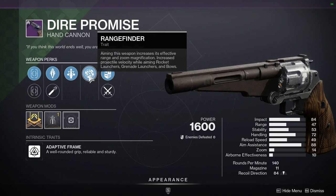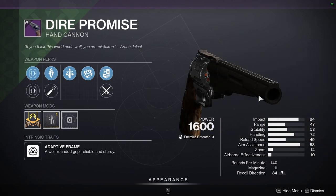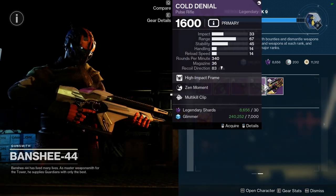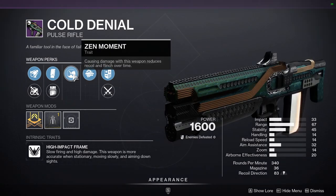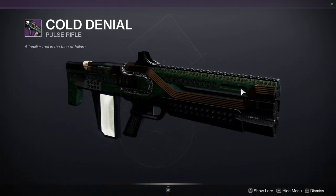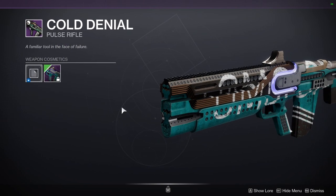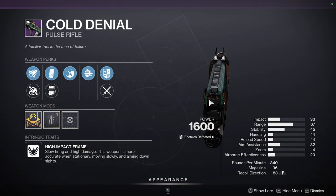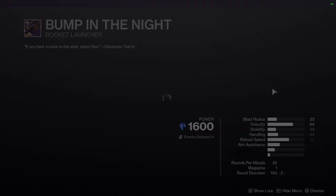If Dire Promise had a damage perk instead of Rangefinder I would say get it, because Triple Tap for PvP means you're reloading less. Cold Denial with Zen Moment and Multi-Kill Clip — I'd say pick it up just because this is a high-impact hand cannon which means it's going to hit hard, but it's up to you. Bump in the Night with Tracking Module and Frenzy — I'm not a fan of Frenzy as a perk in general.